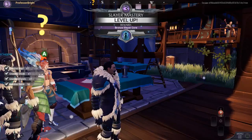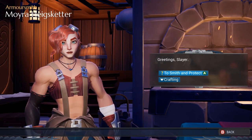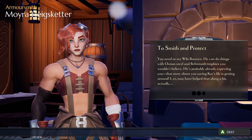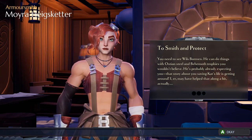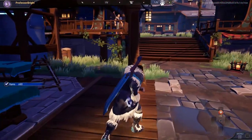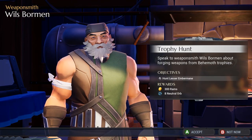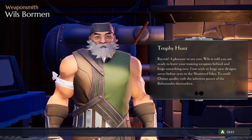"Glad to see you in one piece. Your recruits' weapons will only get you so far though." Ah okay, so this is where you're gonna give me weapons as well. "You need to see Wills Bormann — he can do things with Ostian Steel and behemoth trophies you wouldn't believe." Story's fine. Hunt Lesser Embermane — okay. "Wills is told you are ready to leave your training weapons behind and forge something new."